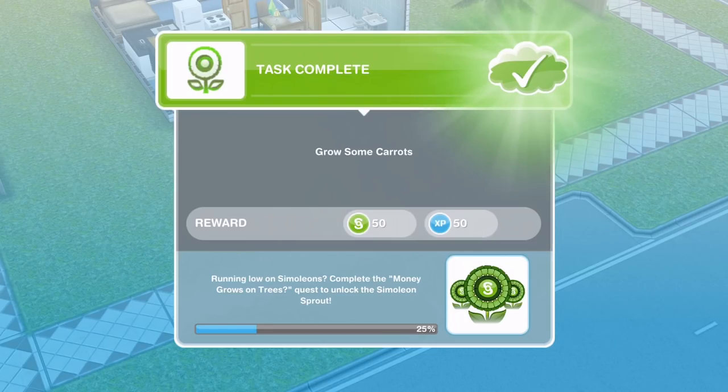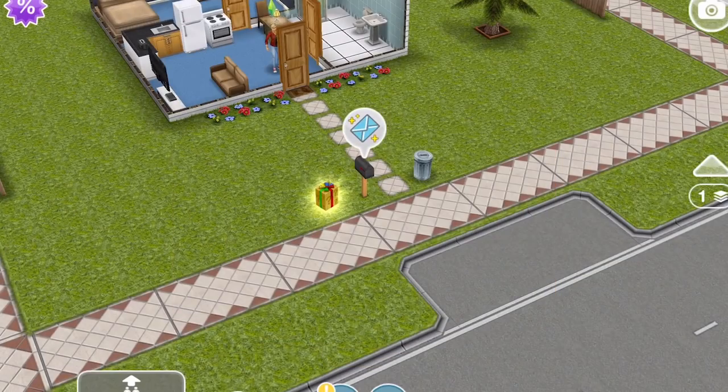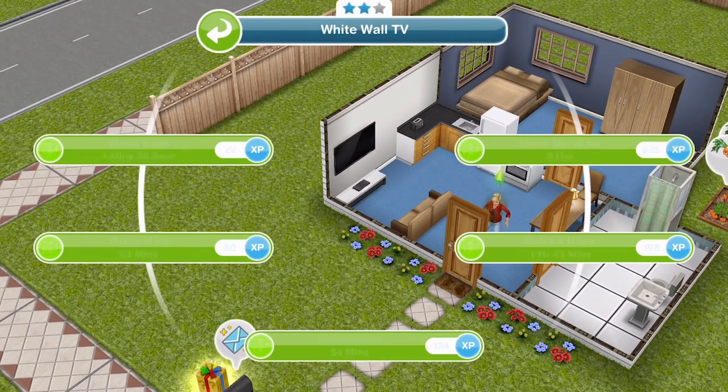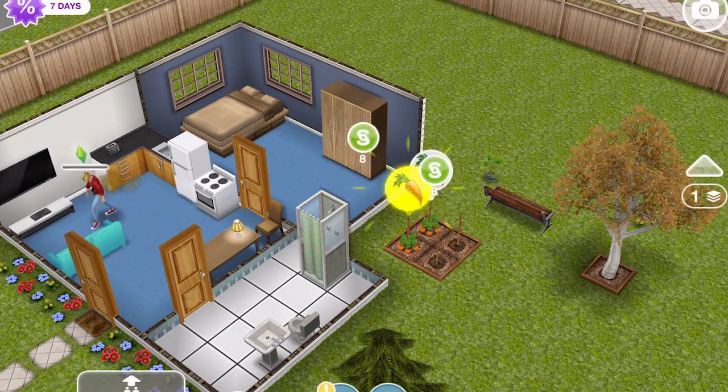We've finished growing some carrots. Now we need to watch a documentary. A small amount of money came from the carrots but not enough — if your sims are going to make a plant that grows real money, they'll need a deeper understanding of plant genetics. Surely there's a documentary on TV about the dramatic life of plants, ideally narrated by some sort of famous sim. This is a two-star task and takes 54 minutes.